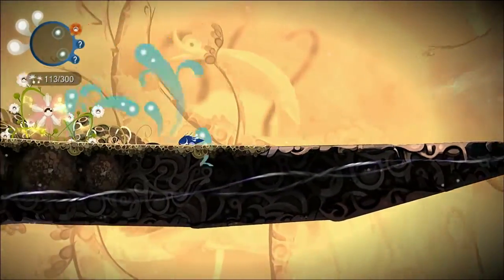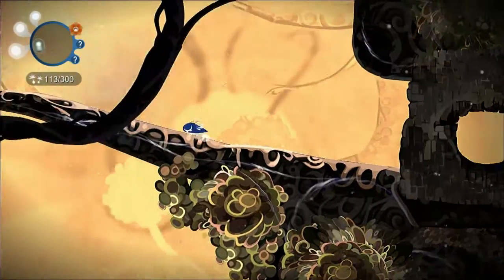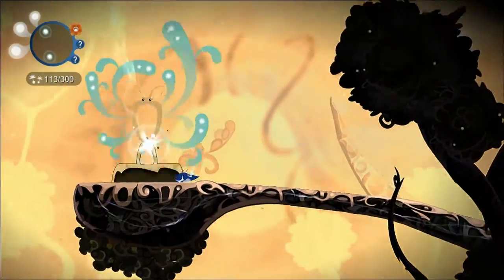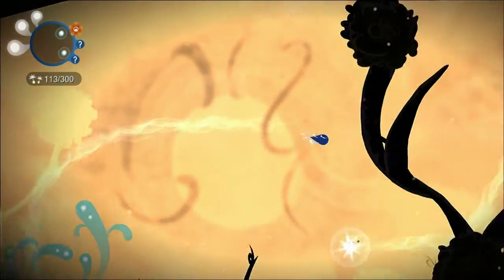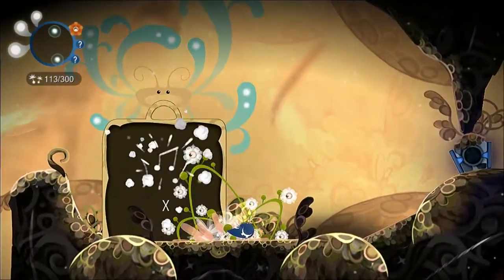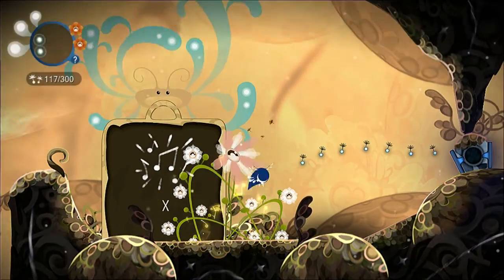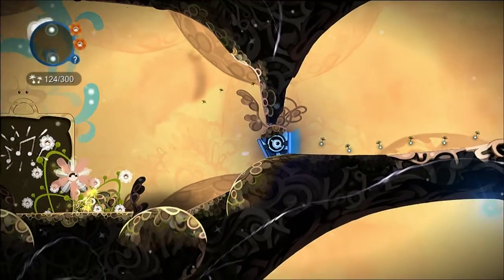Unfortunately it's the Y button as opposed to, say, the select button, which I think might make a little bit more sense. Because I was just trying to hit the X button to chime and wake up the flower, and instead what happened was I restarted from the checkpoint. Whoops.